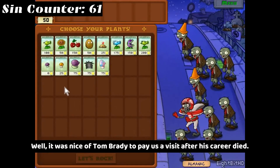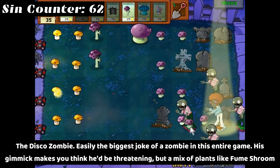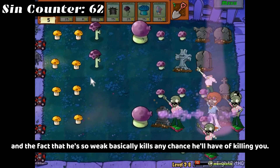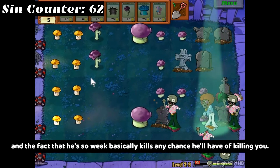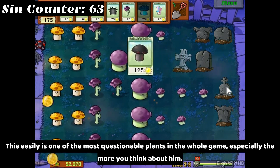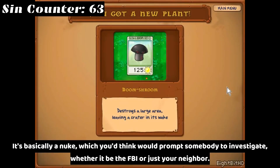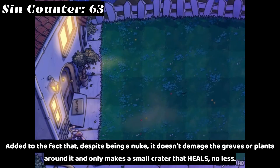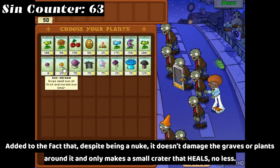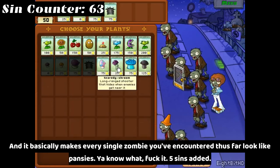Well, it was nice of Tom Brady to pay us a visit after his career died. The disco zombie — easily the biggest joke of a zombie in this entire game. His gimmick makes you think he'd be threatening, but a mix of plants like Fume-shroom and the fact that he's so weak basically kills any chance he'll have of killing you. This is one of the most questionable plants in the whole game. It's basically a nuke, which you'd think would prompt somebody to investigate — whether it be the FBI or just your neighbor. Despite being a nuke, it doesn't damage the graves or plants around it, only makes a small crater in the ground that heals, and it makes every single zombie you've encountered thus far look like pansies. Five sins added.